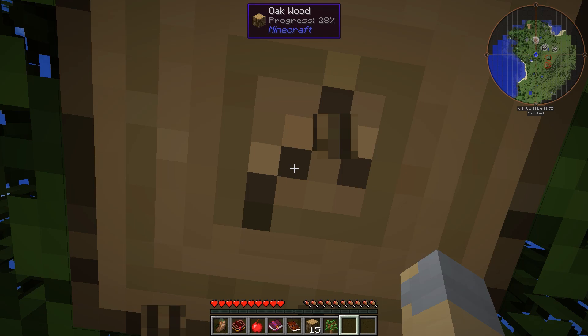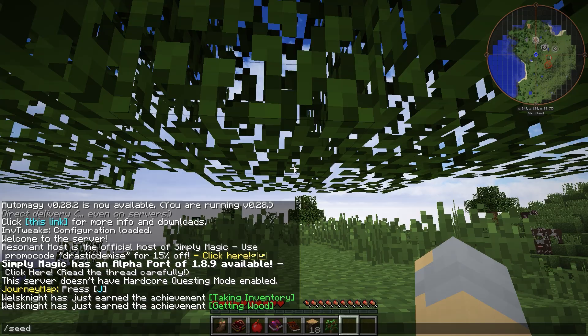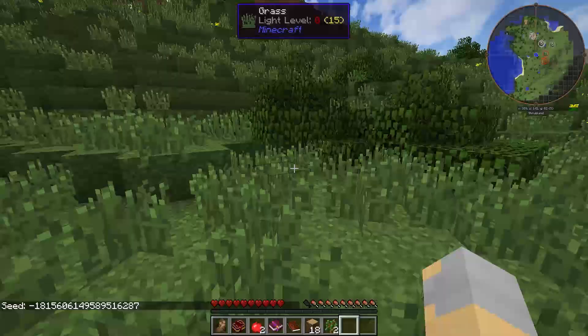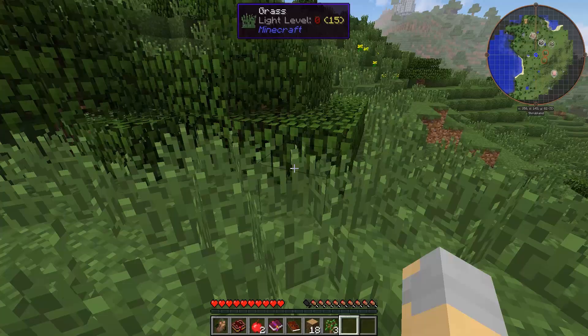And as soon as we finish punching this tree for wood... there we go. The seed we are currently playing on, if you'd like to play along, is that - you can pause the video. And the world type is Alternate Terrain Gen, so if you're going to use that seed to get this world type and generation, you'll need to use Alternate Terrain Gen as well.